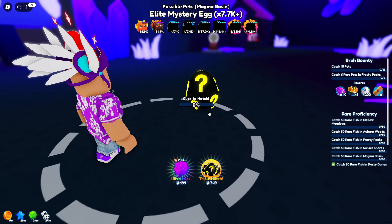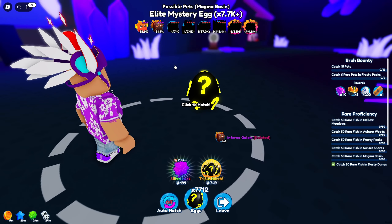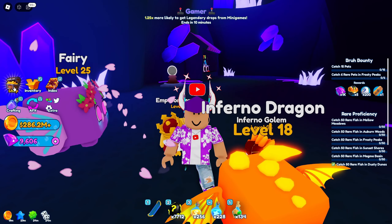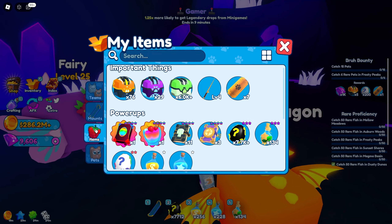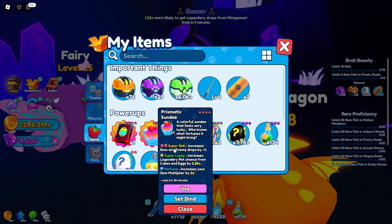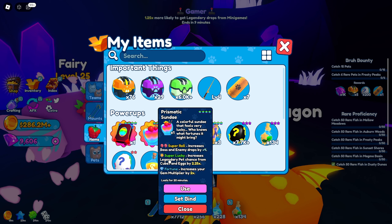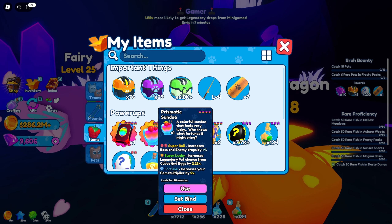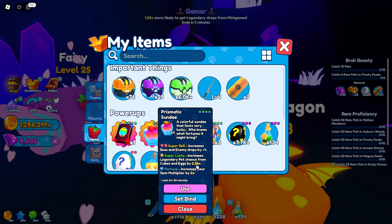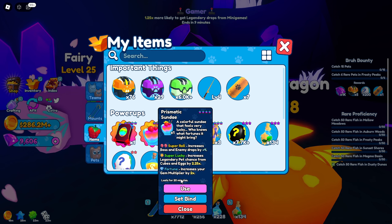What we have to do is just click to hatch and you have a chance at getting a certain pet. We're going to prepare by using a really OP crafting item. In my inventory under items I have this Prismatic Sundae — it gives me Super Roll, increases boss and enemy drops by plus four, but what we really want it for is Super Lucky: it increases your legendary pet chance from cubes and eggs by 2.25x. We're going to use this for 20 minutes.